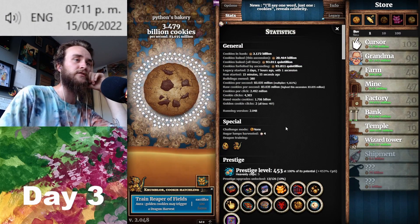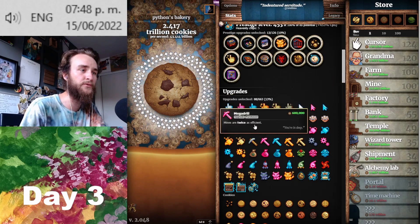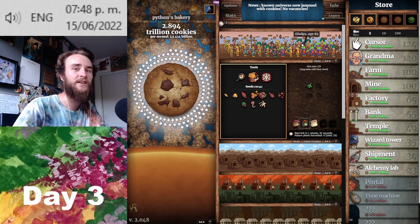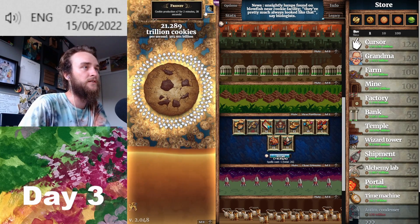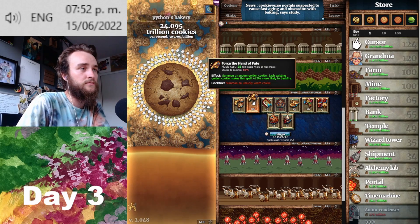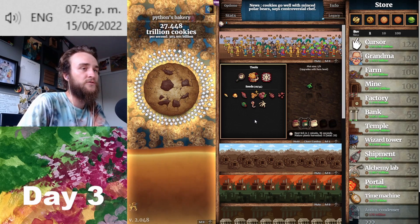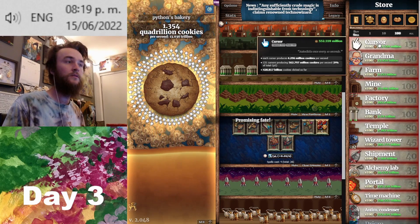Unlocking the dragon should be a lot quicker now. We have the grimoire pretty much up and running, and I just got the third of the golden cookie upgrades. Since we're going to allow scum extending golden cookie effects, I wanted to experiment with how far we can take that — but actually I'm going to cancel that plan and focus instead on getting the garden up to speed and into fates, since we don't have a frenzy already going.